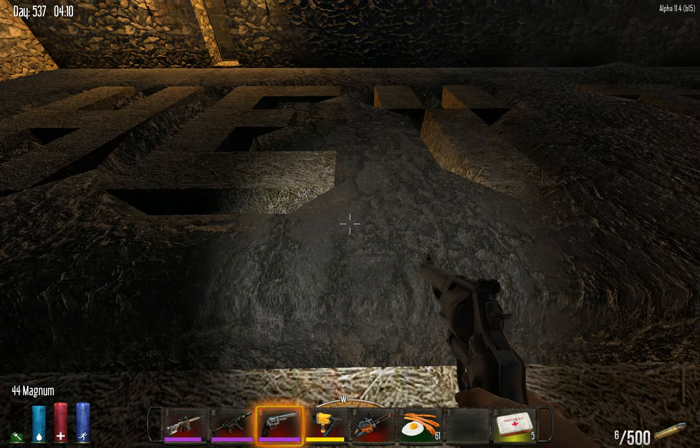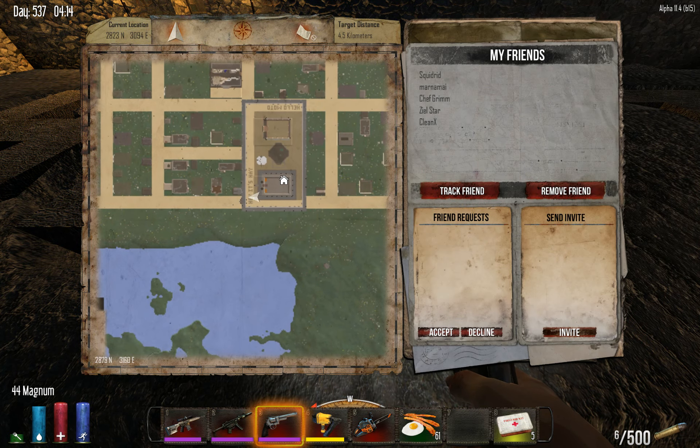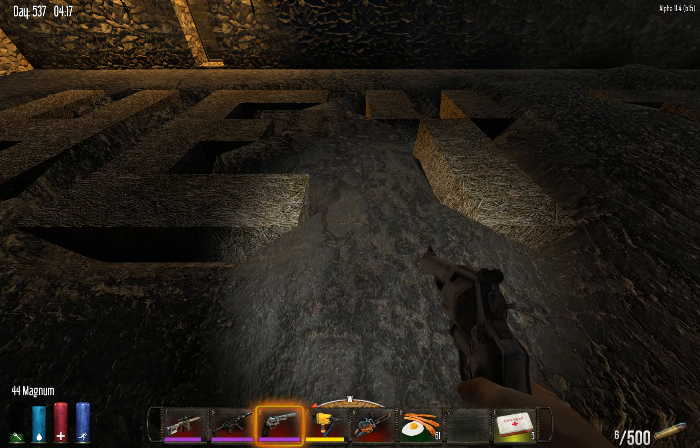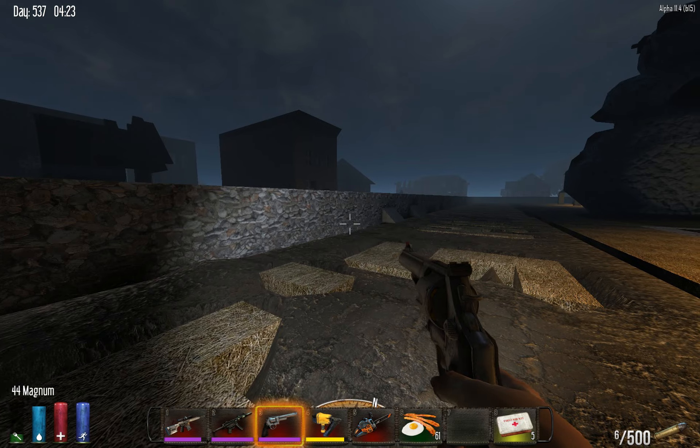Anyway, you'll notice the ground is made out of hay, and if I look at the map — hay, it's hay. And hello moto. That is classic Squiddy for you. Classic Squiddy. What can I say?